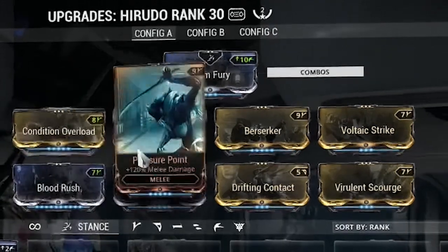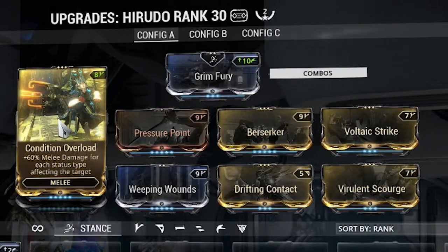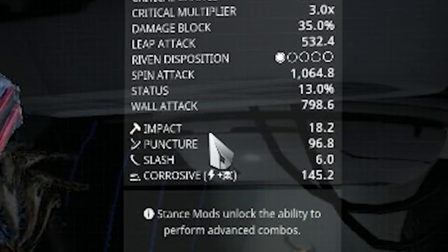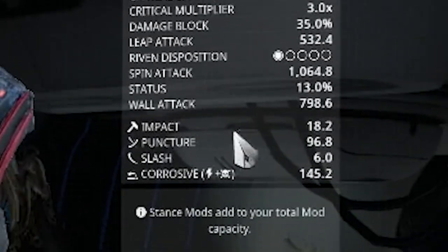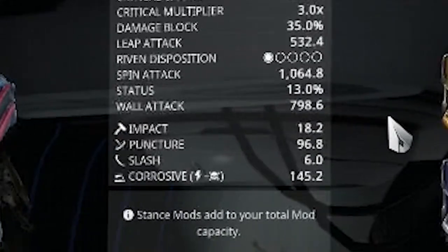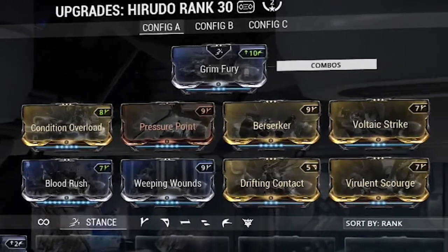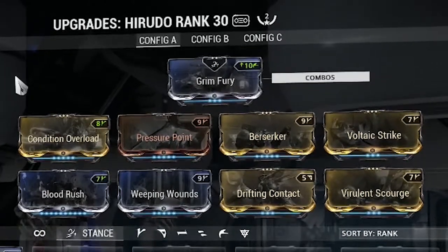For status, I'm running Weeping Wounds, which gives you status chance. It works the same way as Blood Rush — the higher your combo counter, the more status chance you build up. I'm also running Condition Overload, which pairs perfectly with Weeping Wounds because each status stacked on a mob increases your damage by 60%. So each status on the enemy gives 60% more damage. I have four statuses that can proc: impact, puncture, slash, and corrosive, which can easily stack to over 200% increased damage.